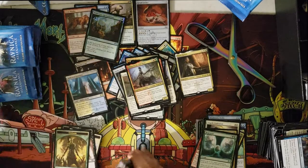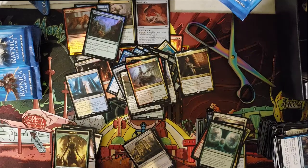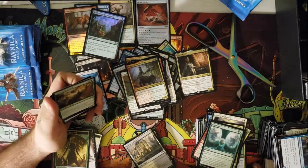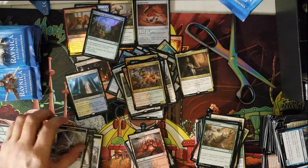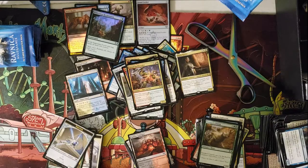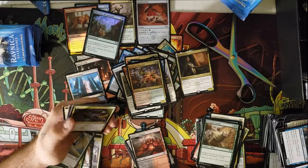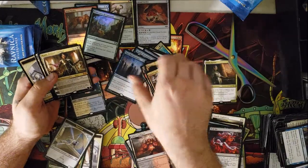Pretty sure we're starting to hit the duplication point in this box. I think we already got one of whatever that card's name is. Gruul Spellbreaker is a good card — it basically gave a lot of people the idea of Gruul control, but the hexproof effect only works during your turn, so counterspells countering your spells is still an issue I guess.